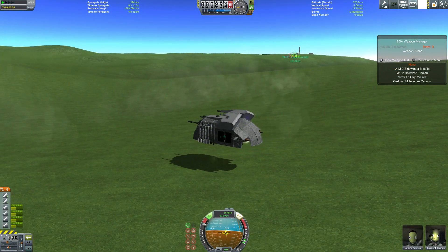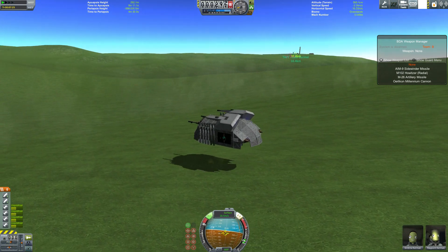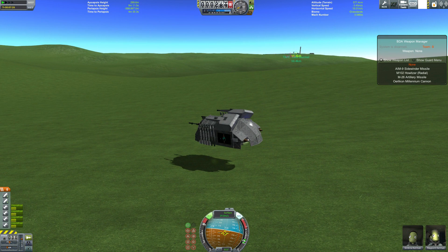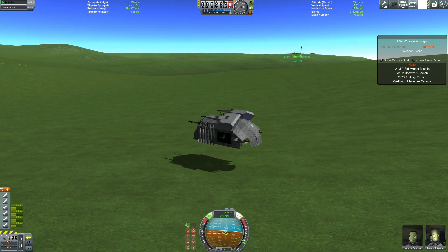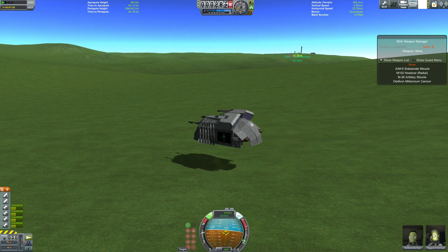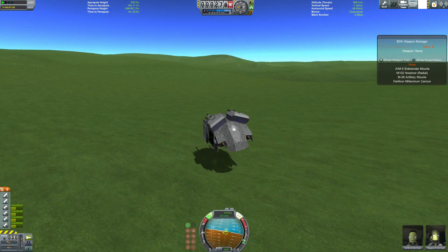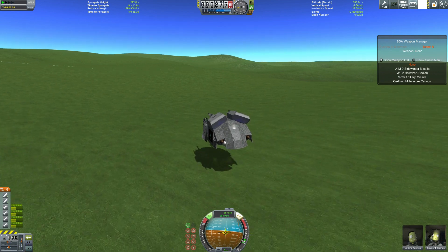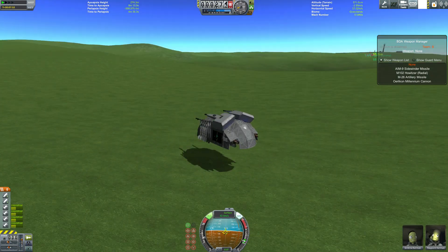Here we are, approaching Lake Dermal. This took a long time — I actually went and had a nap, had some pizza. I just used the pilot control, set it onto Target, and left it. Because this thing can roll upside down, go up hills and down hills. I left it at about a third throttle; I just stopped to take a quick save.